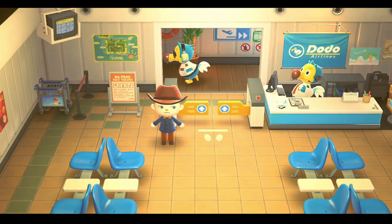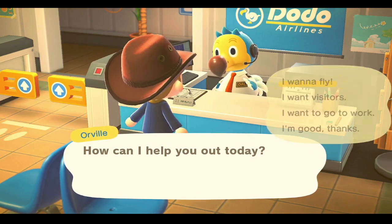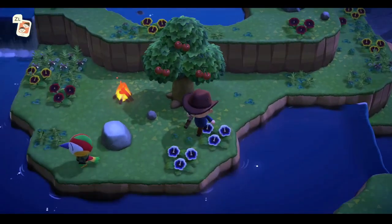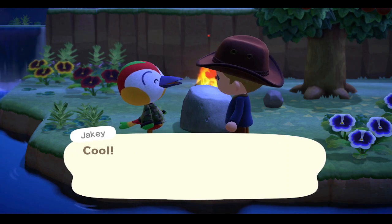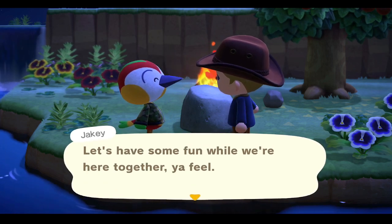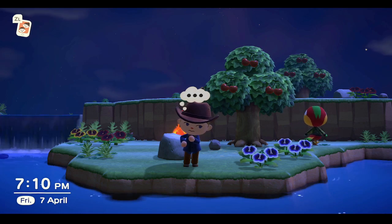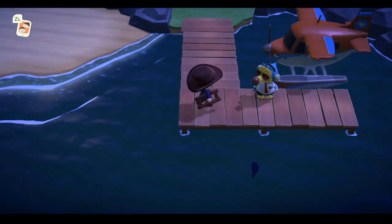We're ready for villager number two now. Let's see what's on our next island. Here we are, island number two. We purposely did this after 7 p.m. so that we could hopefully get a tarantula island. Obviously this isn't it, but — oh! This guy's cool. Jakey. He could be almost like a woodpecker on the island; he looks like a woodpecker. We'll have to think about this one while we gather resources. Do we want a woodpecker? This is only island number two. We've decided to just go ahead and go to island number three.